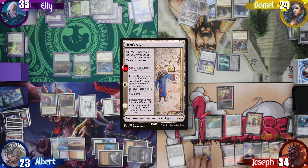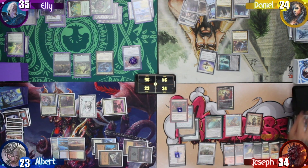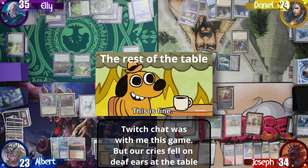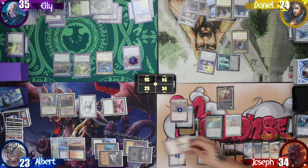Joseph then starts his turn by taking up the Urza Saga, then rolls for the Mana Crypt but doesn't lose any life. There's some table discussion about uniting against Ellie, who has the best board state. Joseph asks about hand sizes — everyone has about three cards. The debate continues about who to target, with chat apparently suggesting to take Albert's offer to go after Ellie.